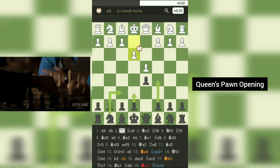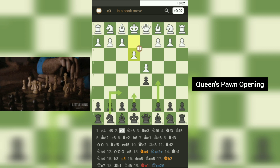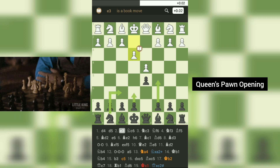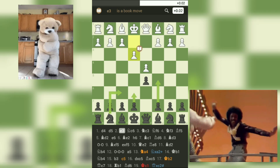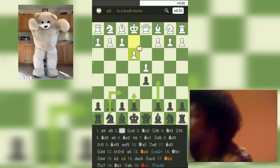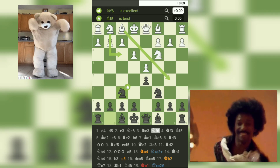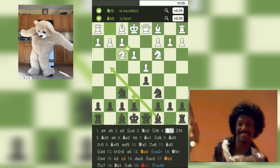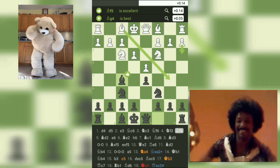Overall, the queen's pawn opening is a versatile opening that allows for a wide range of strategic plans and can be used effectively at all levels of play. Continuing to the game, both players develop their pieces with 3. Nc3 and 3... Nf6. White then plays 4. Nf3, controlling the e5 square and developing the knight. Black responds with 4... Bf5, attacking white's pawn chain. White continues with 5. Bd2, preparing to castle.